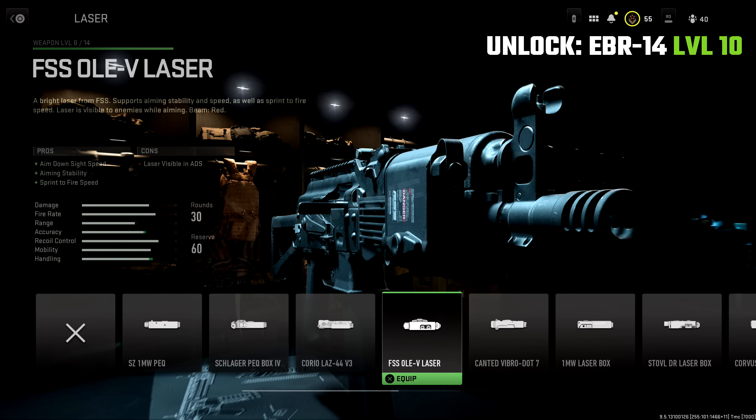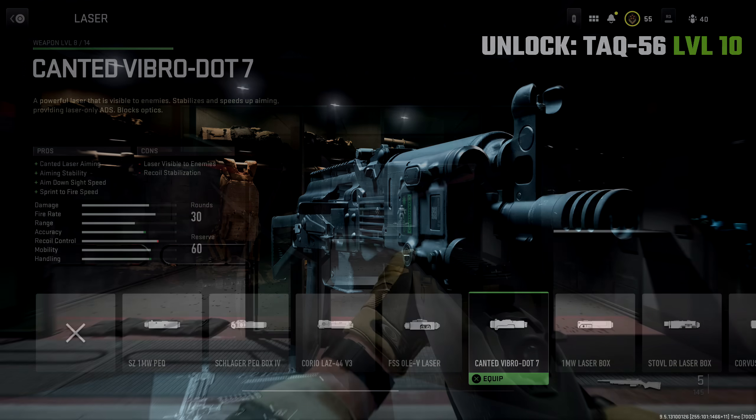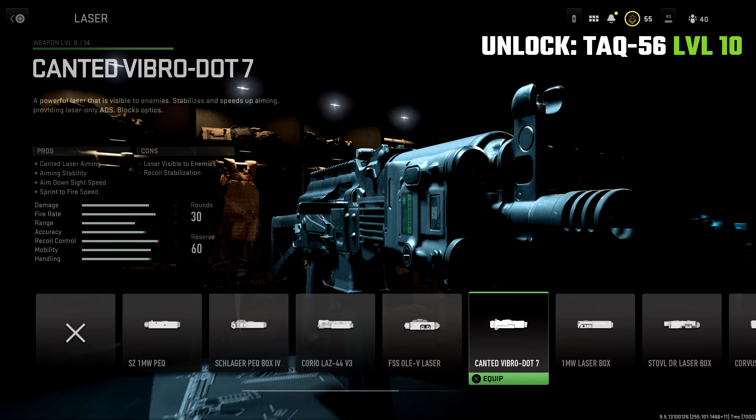Finally for the lasers, I have to include the Canted Vibro Dot 7 laser. This one doesn't let you fully aim down sight — you sort of tilt the gun sideways, kind of like the night vision mode back in Modern Warfare 2019. With it, aiming stability is improved, aim down sight speed is very noticeably improved, and sprint-to-fire speed is also improved. It's not for everyone — many people want to see their iron sights — but it's always nice to have on hand as a unique attachment that can really amplify specific weapons. You get this by getting the TAC 56 up to level 10.